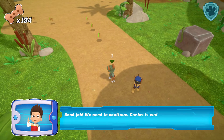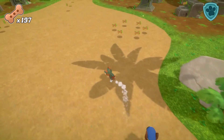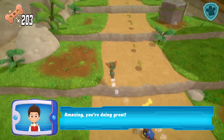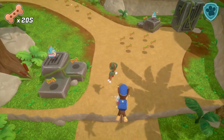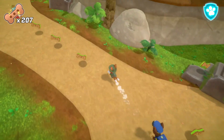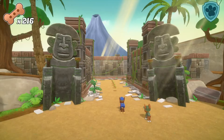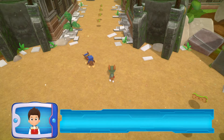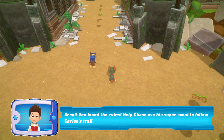Good job. We need to continue. Carlos is waiting for you. Amazing. You're doing great. You found the ruins. Help Chase use his Super Nose to follow Carlos's trail. Let's go.